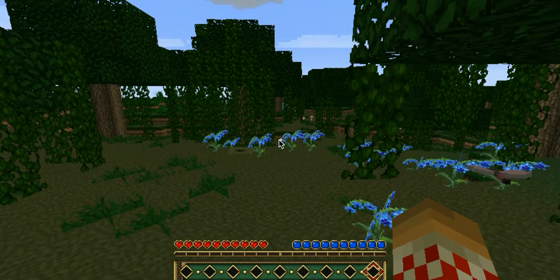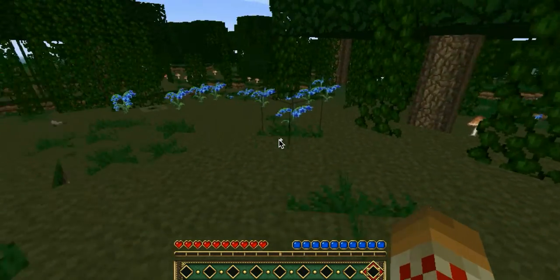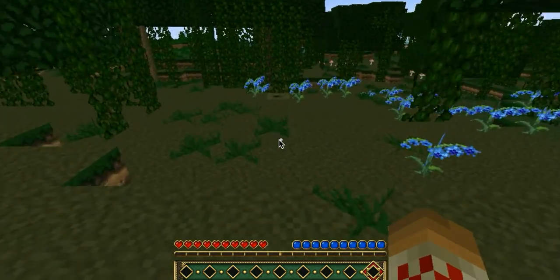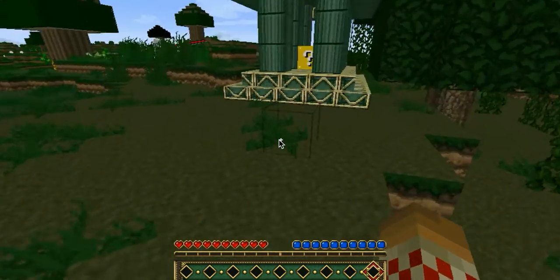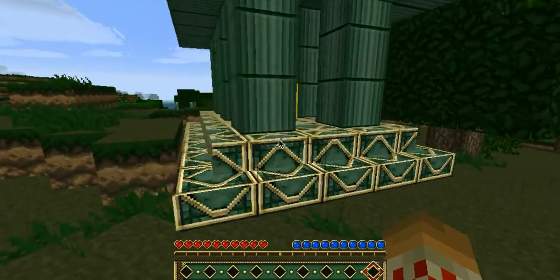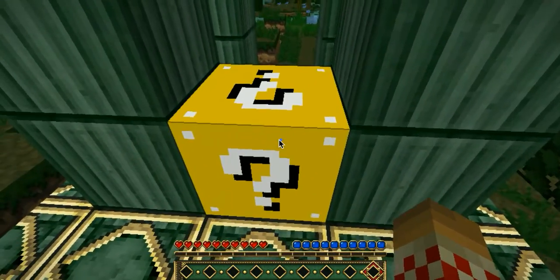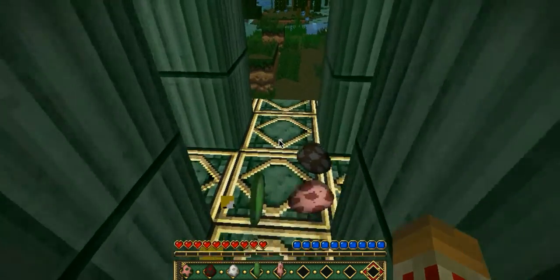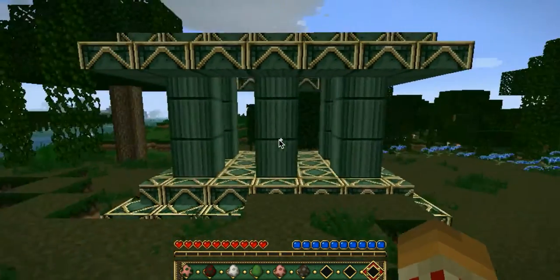The Lucky Block Mod is a must-have mod for all you adventure people. You can craft a Lucky Block with a recipe I don't know, because I'm not very good at remembering recipes. Or you can be fortunate enough to find them. This is a Lucky Block — this is what happens if you break it. Whoa! I got spawn eggs! That's just one of the many things that can actually happen.